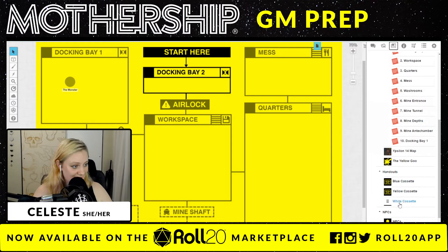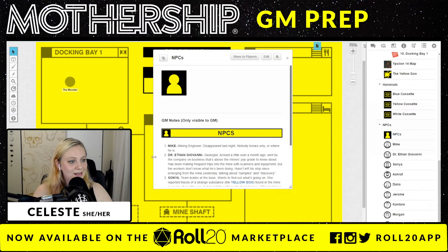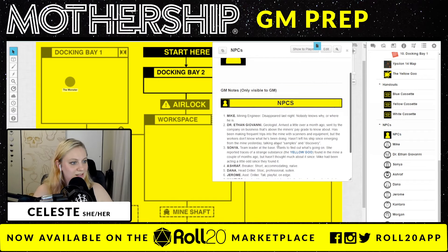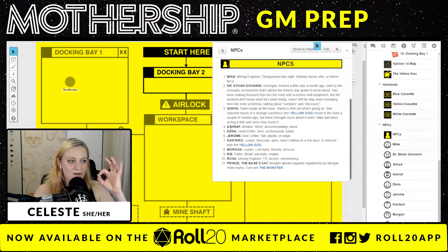So with the locations and handouts, that brings us to our NPCs. What's so nice is that all of the NPCs have already been loaded in here — those 10 NPCs who go missing are already here, ready. In the NPC block, we get descriptions of each of them. Mothership is great on the brevity. So like Dana — head driller, stoic, professional, sullen. And we have Kentaro — loader, muscular, quiet, hasn't bathed in a few days, is infected with the yellow goo. There we go, you rascal Kentaro.